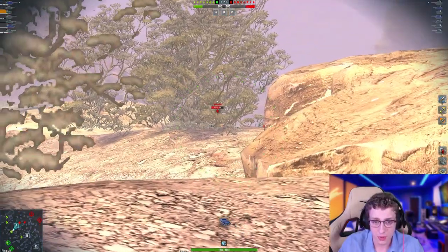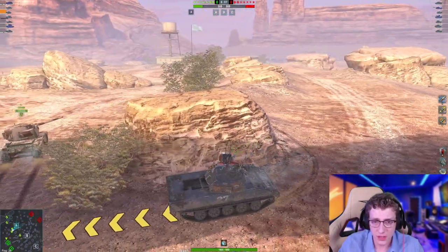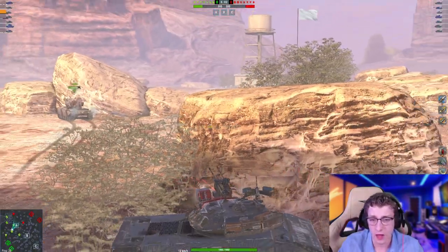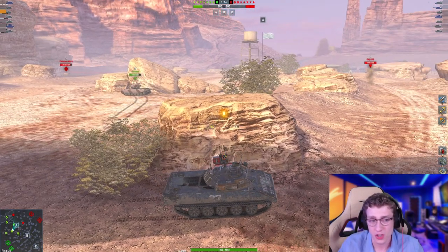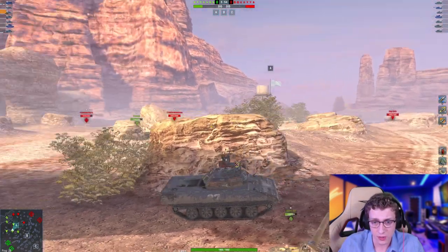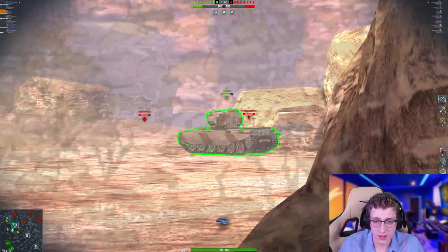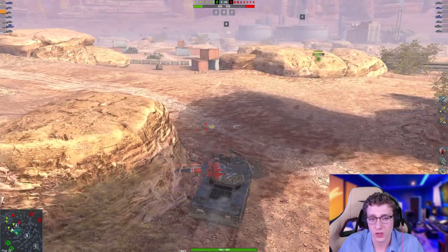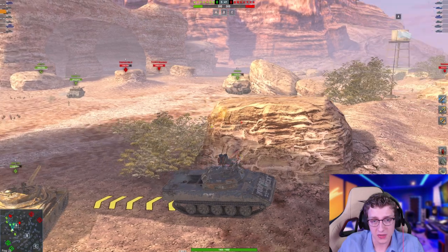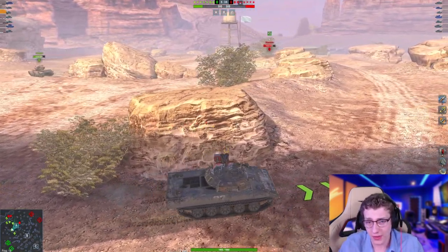I'm going to poke and see if I can get a shell into the Sheridan — looks like that's not going to be the case. Let's back up. We got the Chieftain off to the side — aiming and fire. Unfortunate, that actually should have penned, but that's fine. We're in a light, so we can just chill here. We've got our shell loaded. We've got the E4 crossing — nope, unfortunate as well. The enemy E4 and Chieftain have both gotten away with crossing, which is rather irritating.